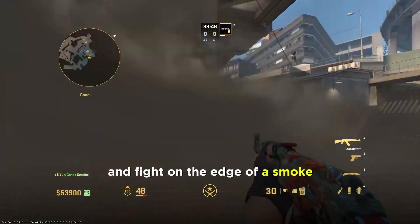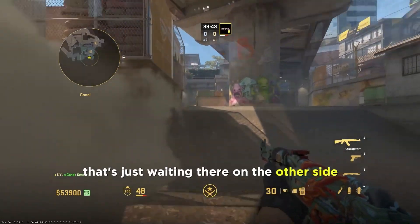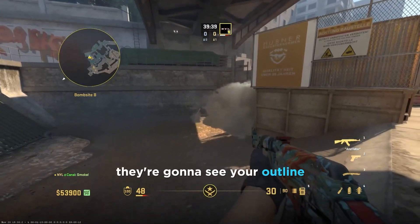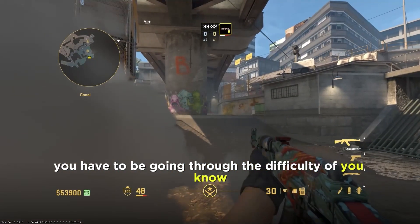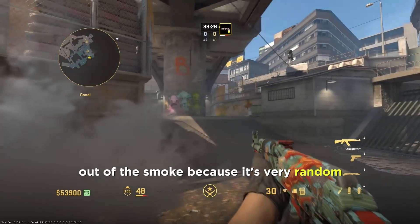If you have to push through a smoke and fight on the edge of it, you're at a much bigger disadvantage than a CT waiting on the other side. As soon as they shoot you they're going to see your outline, and you're going to be taking damage — meanwhile you have to deal with the difficulty of finding the right position to even see out of the smoke because it's very random.